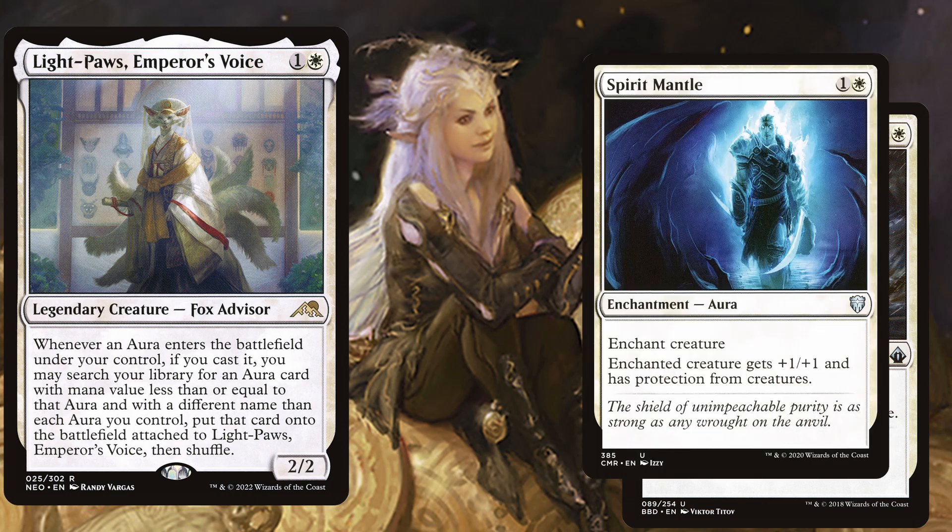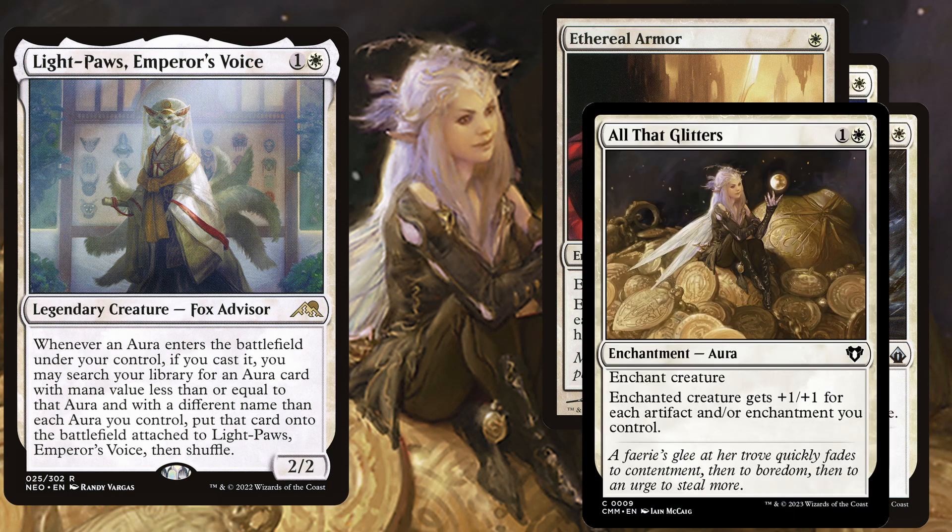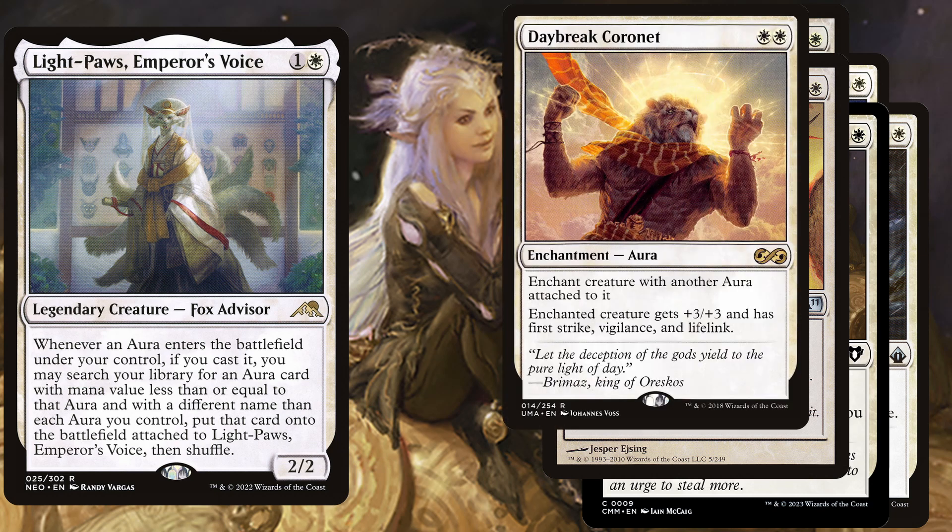For example, Spirit Mantle is a 2 mana enchantment aura — enchanted creature gets +1/+1 for each enchantment you control and has first strike. All That Glitters is a 2 mana enchantment aura — enchanted creature gets +1/+1 for each artifact and/or enchantment you control. Armored Ascension is a 4 mana enchantment aura — enchanted creature gets +1/+1 for each Plains you control and has flying. And another really good find is Daybreak Coronet, a 2 mana enchantment aura — enchant creature with another aura attached to it. Enchanted creature gets +3/+3 and has first strike, vigilance, and lifelink.